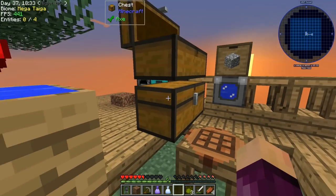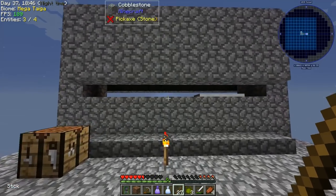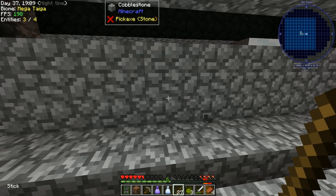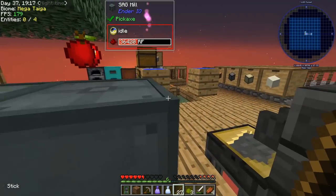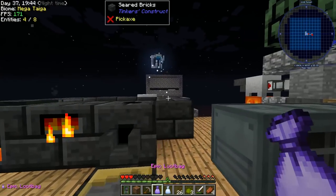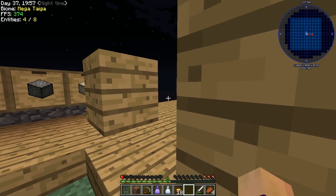Back at base. Made another chest since we ran out of space. Also improved the mob spawner - made it wider and taller after close calls with a skeleton, and raised it up so I can hit mobs in their feet from outside. At the crafting table, making a glass cutter and combining it with the ender pearl to get eight ender shards - we only need one for this recipe. But now a mob attack - taking hits and getting low on health.